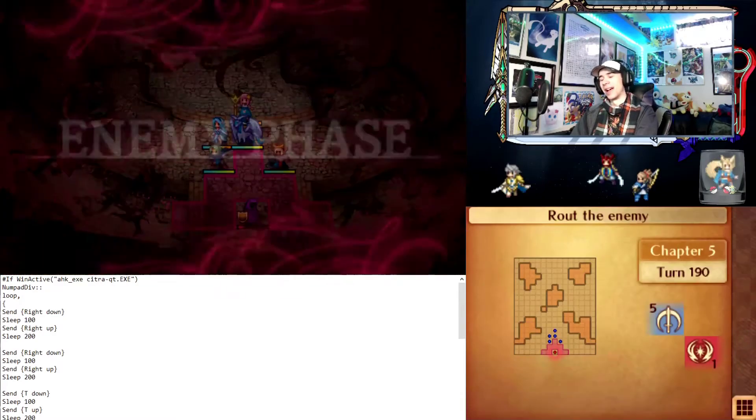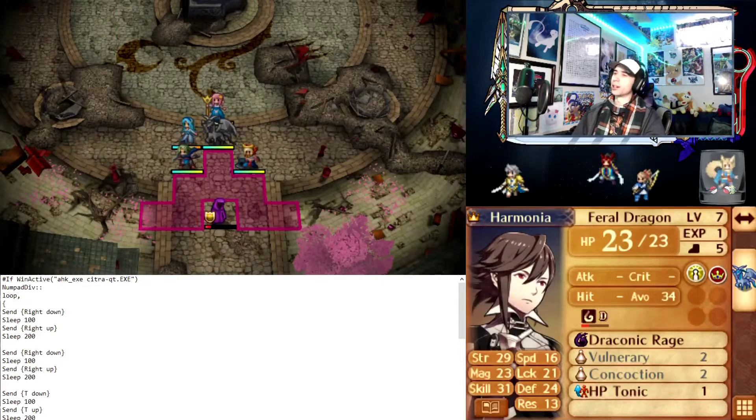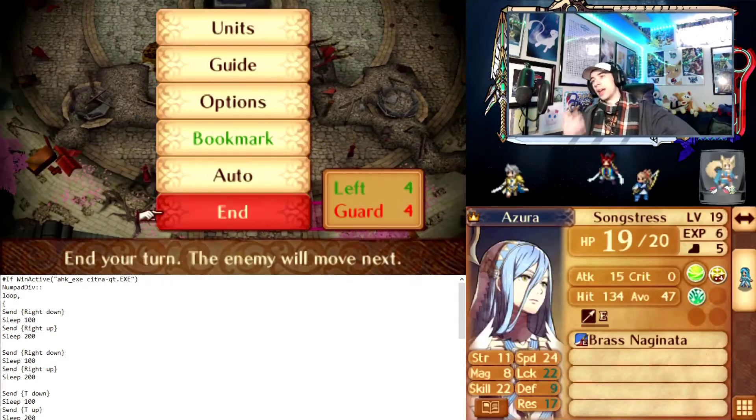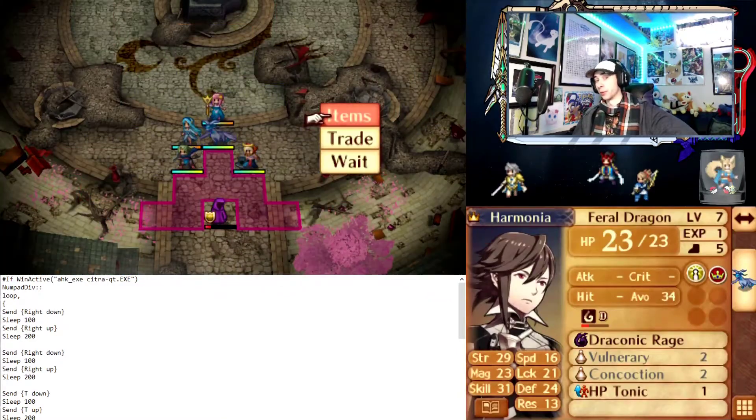I kind of love how I had an insanely long intro in my first part of Fire Emblem Fates, saying that I'm not gonna spam the DLC items or use anything that's way too OP, and then I wind up creating a custom script that auto-syncs with Azura for me to get her to level 40 for free.